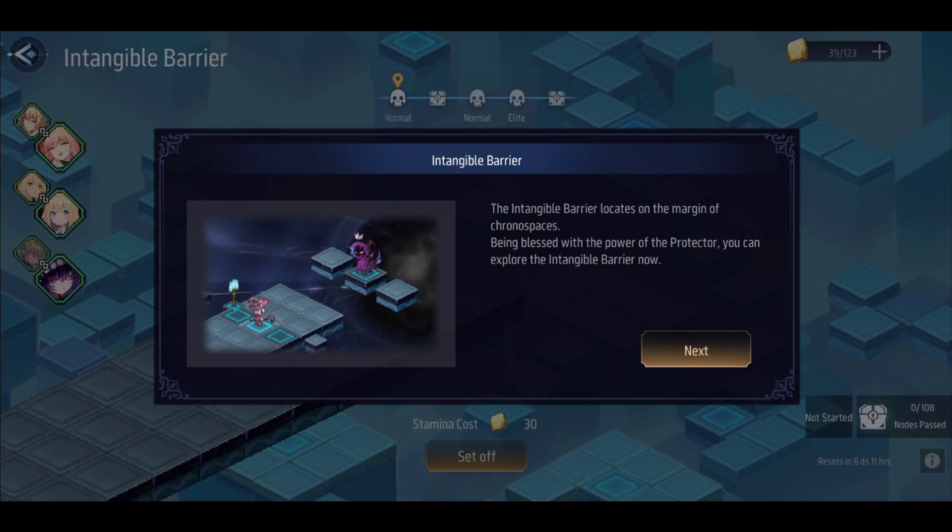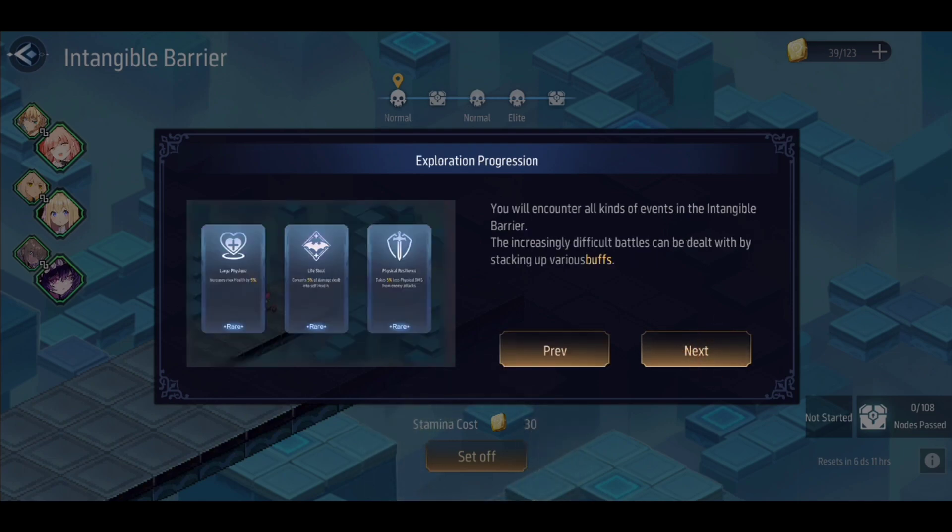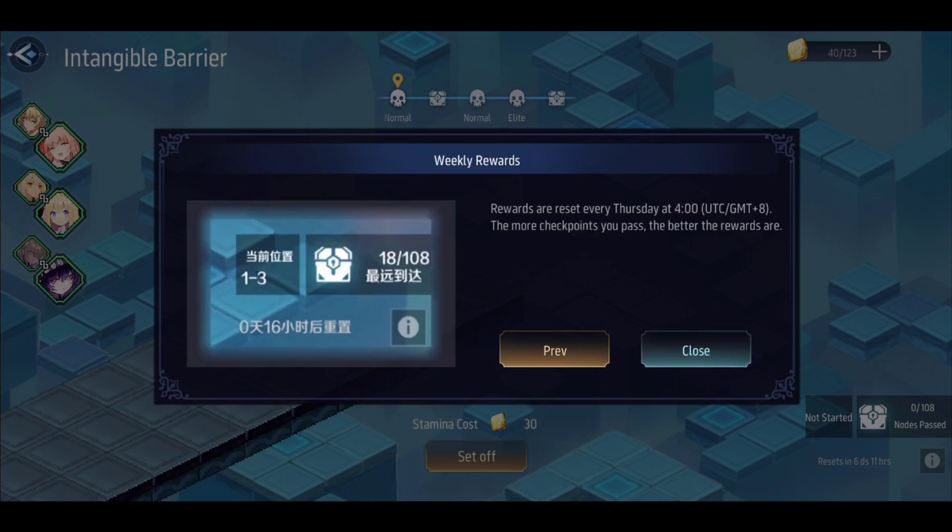So as it says, the Intangible Barrier locates on the margin of chrono spaces, being blessed with the power of the protector. You will encounter all kinds of events in the Intangible Barrier. The increasingly difficult battles can be dealt with by stacking up various buffs, which you can choose from one of three whenever it shows up. Rewards are reset every Thursday at 4 o'clock UTC, and the more checkpoints you pass, the better the rewards.